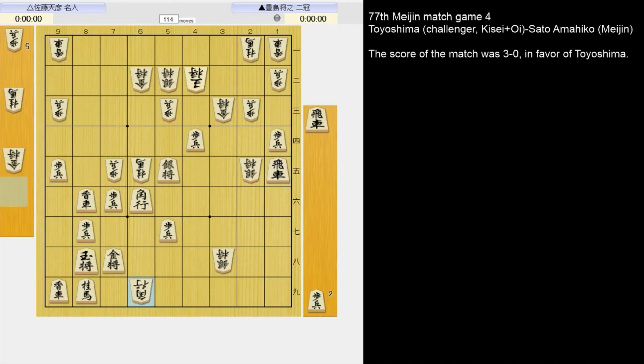Black is attacking. Black has a tesuji — can you find it? 6-3 pawn. Very severe. If he pulls the gold back with 6-1 gold, forking the bishop and the silver. And now what's the next move? Takes the silver. This is winning for black.